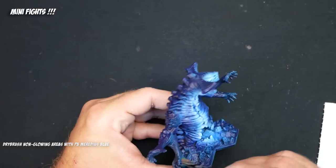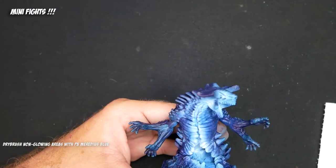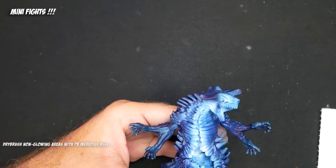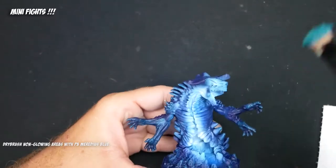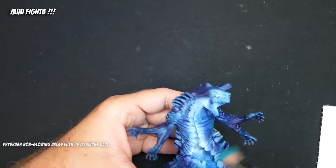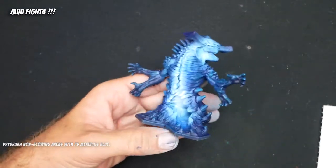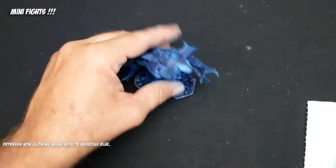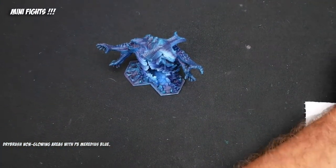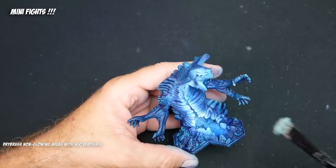Besides the glowing blue torso, we need to address the rest of the model to some extent. So I grab my P3 Meridius Blue and a dry brush and start dry brushing basically the rest of the miniature. I'm being careful not to hit the areas where we've already built the glow up, because it's darker than the glow and we don't want to contaminate it. He's got a lot of really nice textured stuff that picks up the dry brush really easily.